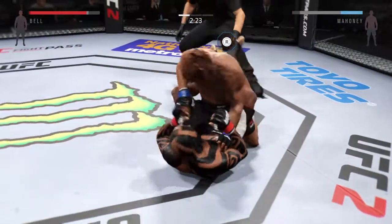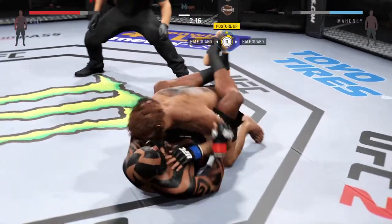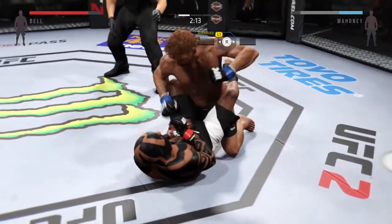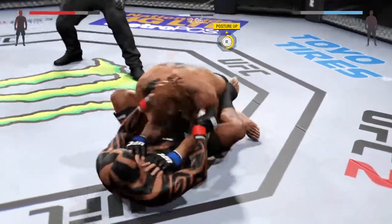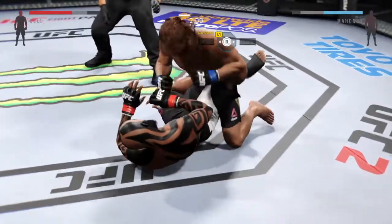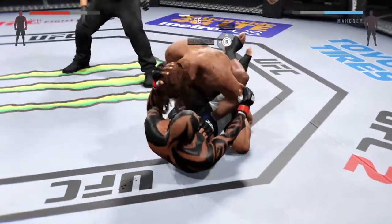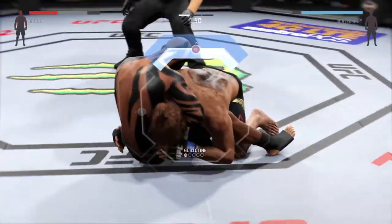He's able to posture up and deliver some ground and pound. Good elbow. Here's a little piece of trivia for folks who don't know: the reason why you're not allowed to do a downward elbow — 12 to 6. He's trying to get the guillotine.